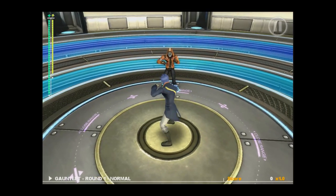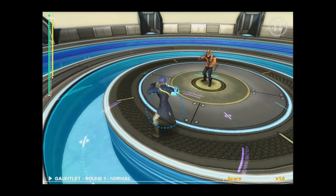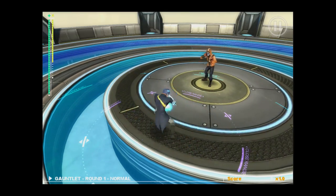If you find yourself surrounded, tapping and holding on Tempest will charge a defensive blast. The longer you charge, the further the enemies will be pushed back, giving you the space to plan your next attack.